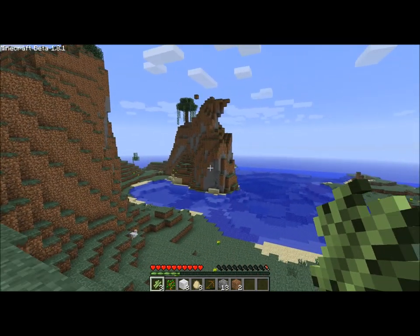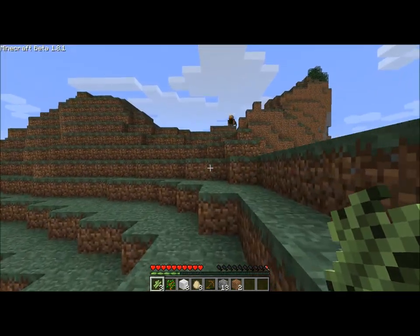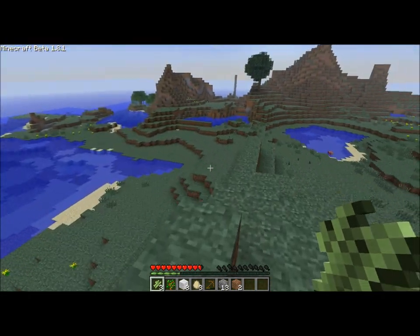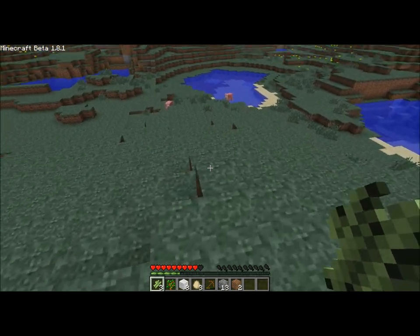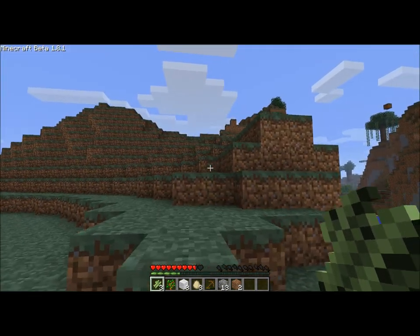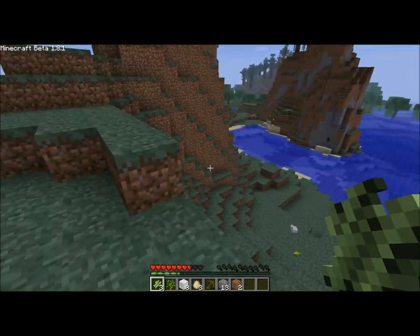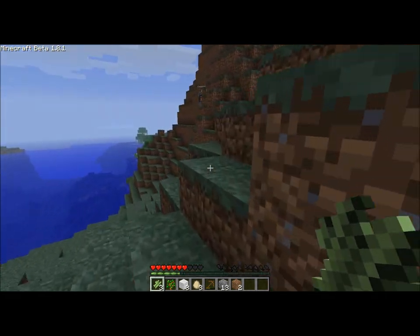I'll just get this tree that's on top of this mountain. There's some more coal — I'll get that. My hunger's going down now so I'm going to go find a pig before I die. I have some chicken too. I'm hungry. I'm actually getting killed — I have seven hearts left. I'm dying of starvation, help me. Feed the poor.